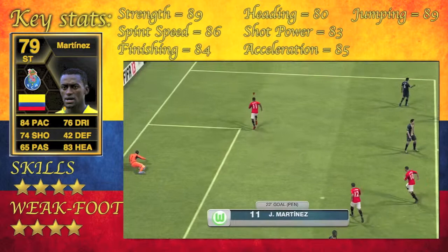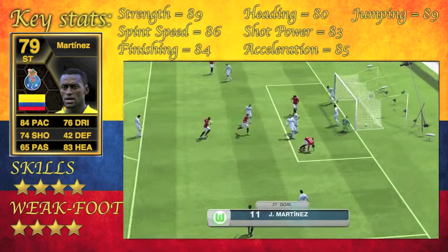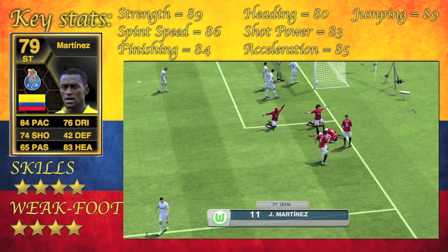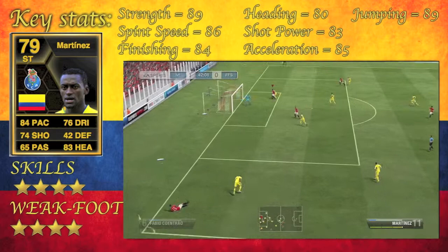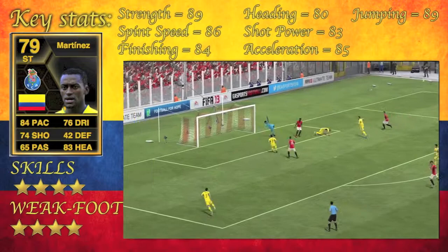Mainly when I get corners it's the defenders that score for me, but as you can see he's just incredibly powerful. With 89 strength and 89 jumping he's just beating defenders easily. Even on the goal kicks — just look how he shoves this guy off the ball and heads it across. He's just a really powerful player and it allows me to be more confident crossing the ball, which I don't do a lot. But with this guy I felt like I could score every time I crossed it, which is great.